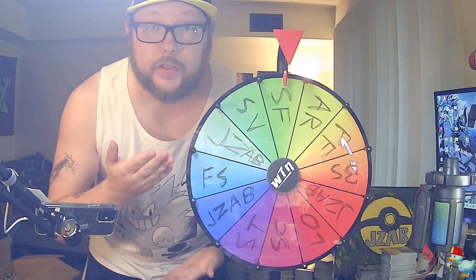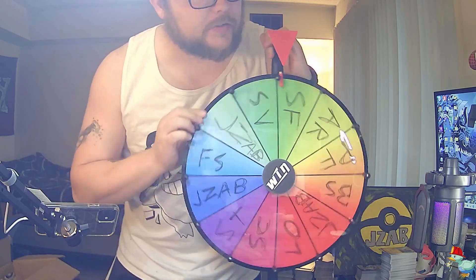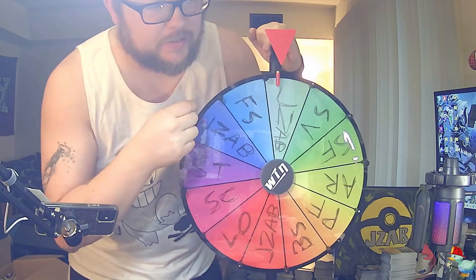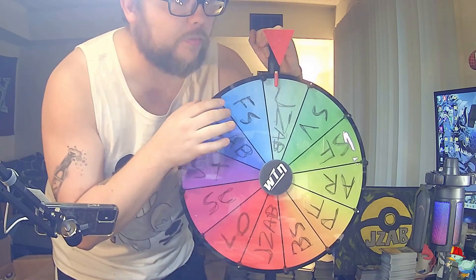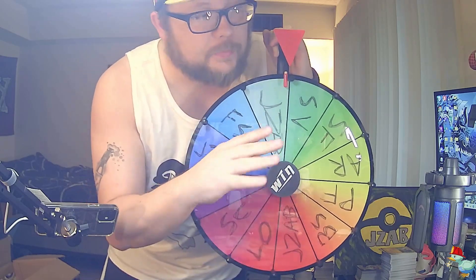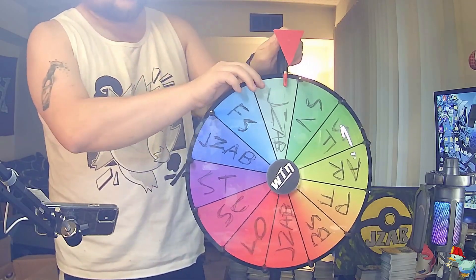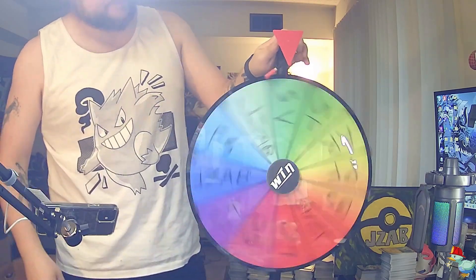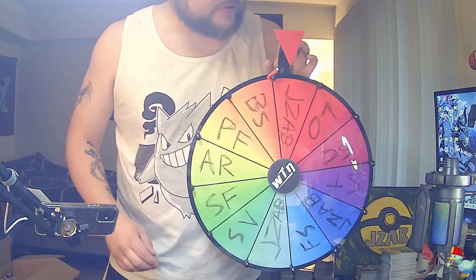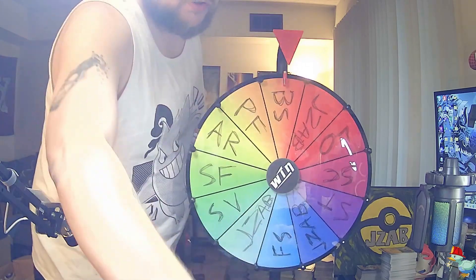Alright guys, so here is the wheel I was talking about — it has a bunch of different packs on it. It also has these JayZab spaces, and basically I don't have enough packs in the box to fill out the whole wheel. But if I spin on the JayZab space, then I get to pick whatever pack I want to open for that space. So here we go, pack number 1 — let's get to the wheel. That's totally Brilliant Stars, so nice. First pack: Brilliant Stars, let's go.